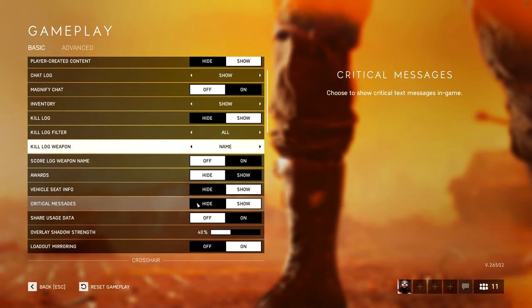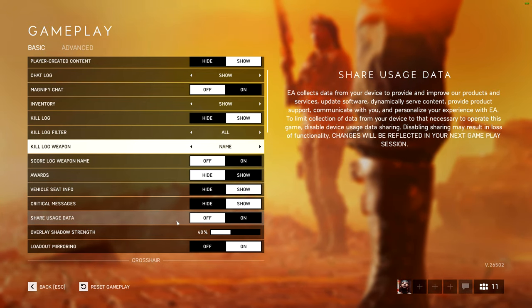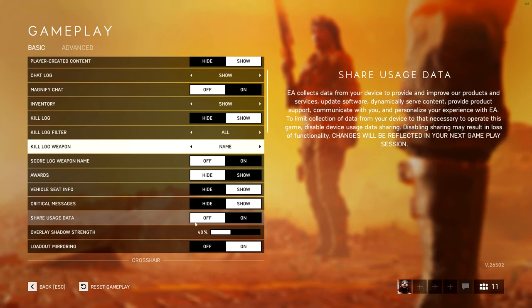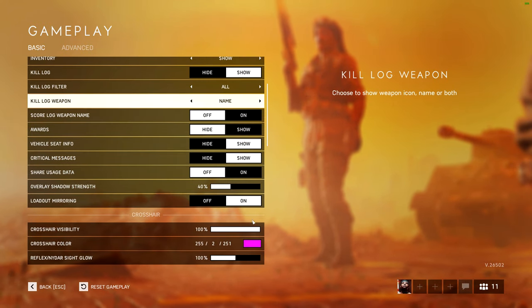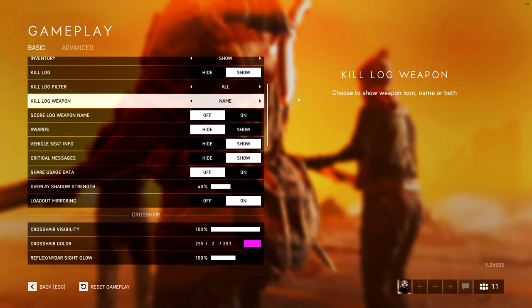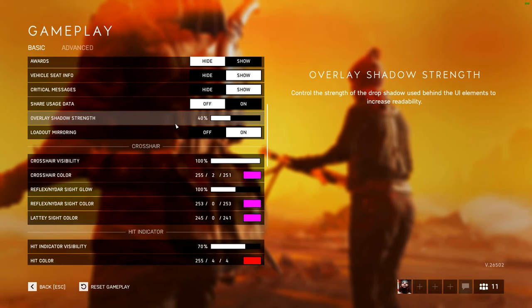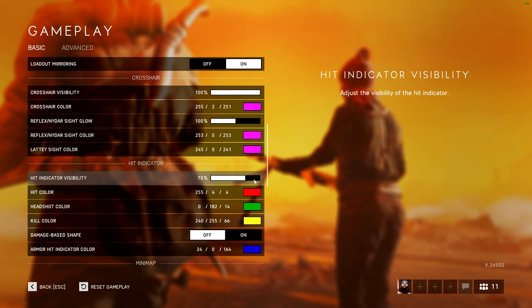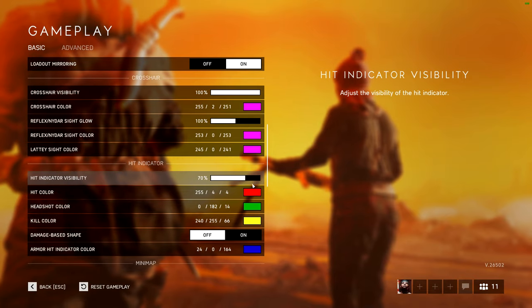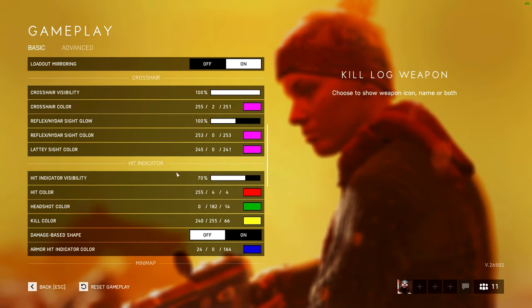Critical messages — I think that's like V1 rocket incoming and stuff — I have that on. Share usage data: if it has any effect on my network I don't want it on, so I turn that off. Loadout mirroring is a cool one — it makes all your loadouts the same between factions, I have that on. Here are my crosshair settings. I won't explain them too much because they're all personal preference, besides the hit marker opacity — I like to have it a bit less visible because I think it's more important to be looking at the target.